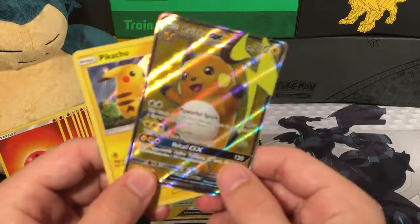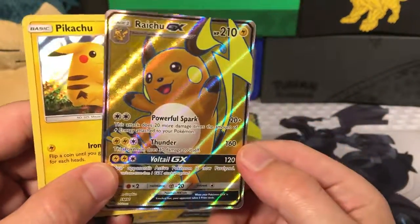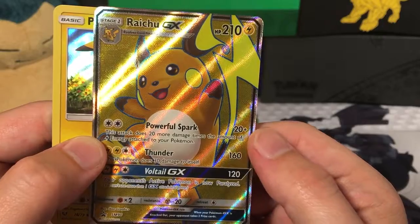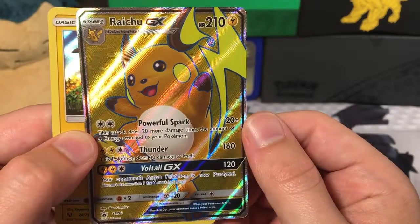It's a full art promo. It comes in the box with a holographic Pikachu. He's got a very powerful attack called Powerful Spark. The attack does 20 more damage times the amount of lightning energy attached to your Pokemon.